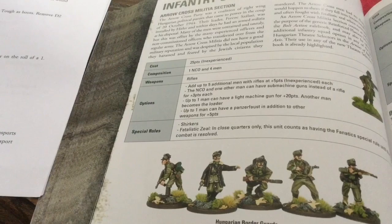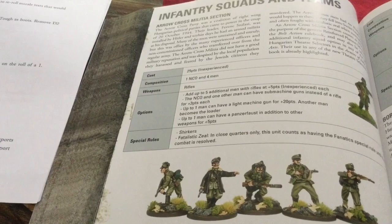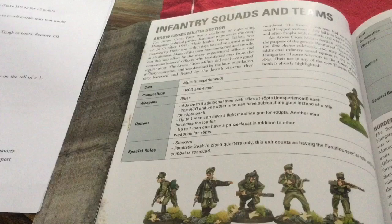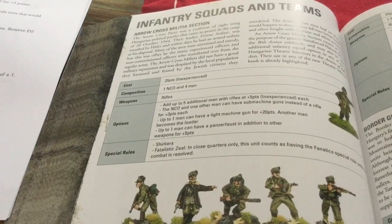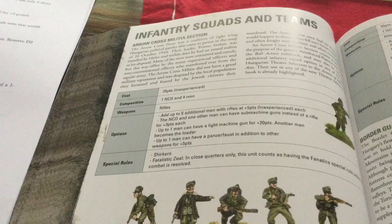They also have assault pioneers and border guard units. Border guard units can also be shirkers if you want — there's an option — and they treat woods and forests as open ground. The Flotilla inexperienced infantry have a special LMG, you can have two of them, but it only has three shots and is very cheap at five points, though it can only be used on a fire ambush order. A lot of Hungarian units can take the MG 42, Hitler's Buzzsaw, for an extra five points, making it 25 points for that LMG.